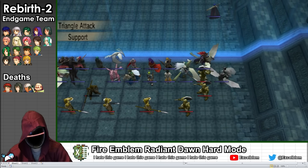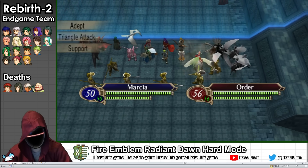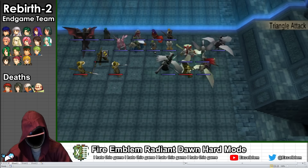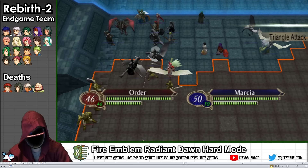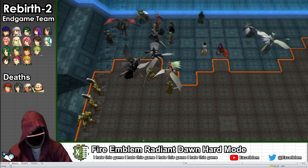I open the map by letting the enemies approach and then unleash a disgusting amount of triangle attacks to repeatedly one-shot and utterly wipe out the first wave of foes. With this excellent action economy, I'm able to outpace most of the reinforcements and push down the left side, allowing me to dive the boss rather quickly.